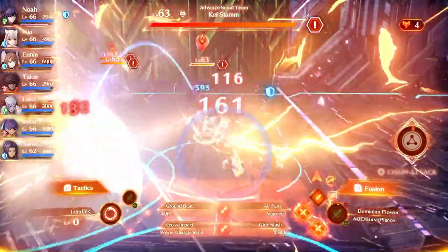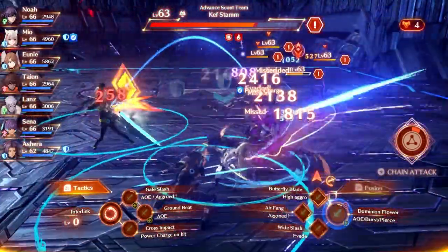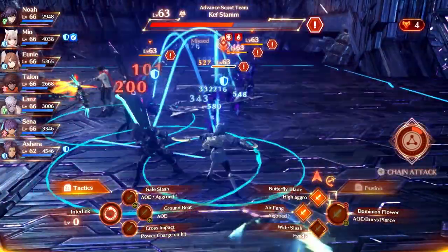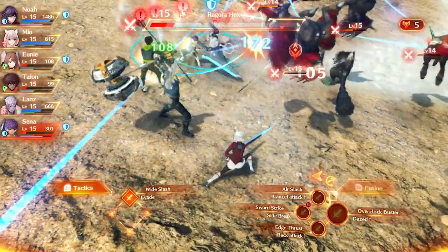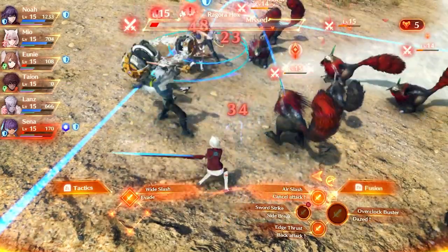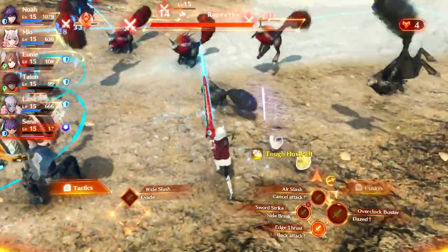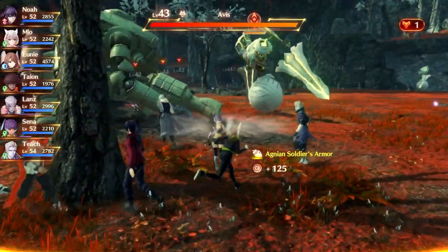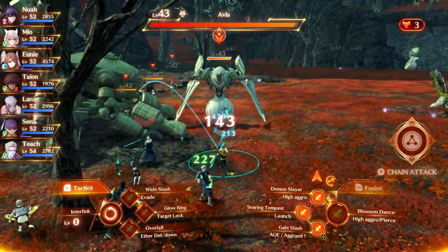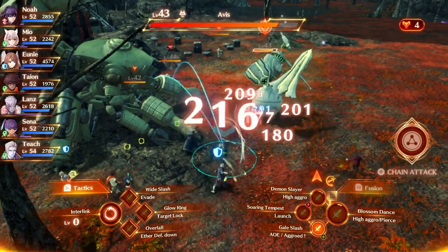By far the most important thing you want to do during combat is raise your interlink levels. To do so, you and your Ouroboros partner must simply perform a number of fusion arts. This is understandably difficult to do in the earlier stages of the game when you only have access to one fusion art at a time, but once you unlock the other slots, you'll find it incredibly easy to raise your rank. I also recommend activating the fusion first command in the tactics menu, as this encourages your AI allies to do the same thing and focus on increasing their interlink levels.